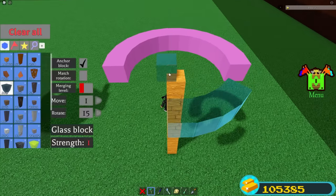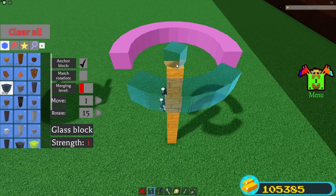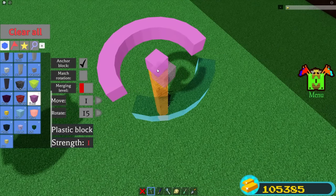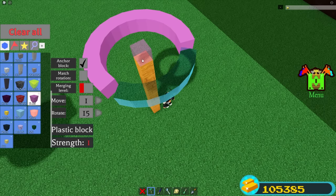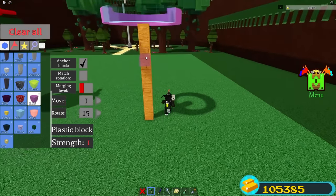Now do the same on the other side — rotate five times instead and scale it right here. Rotate four times, then rotate three times. Now go ahead and get your plastic block to fill the rest. Rotate one time over here; for this side, rotate five times and scale it over here. Rotate two times and place that right there. Rotate four times. We basically have this half circle filled.